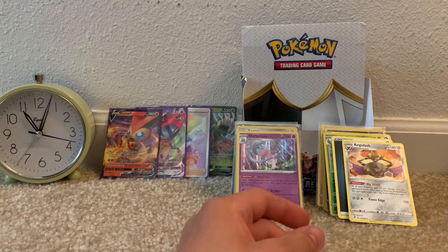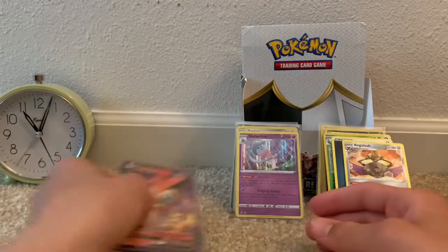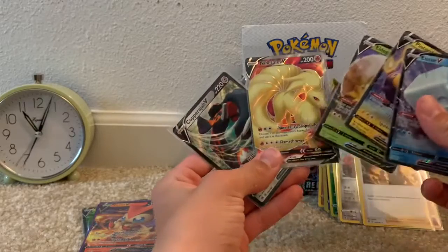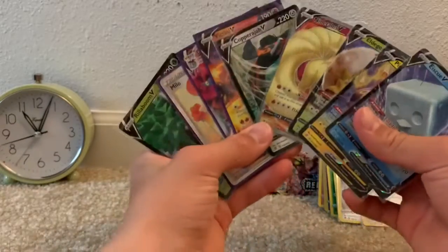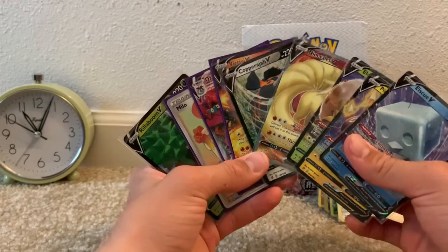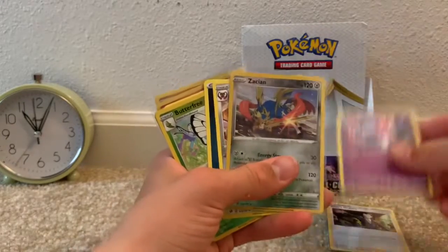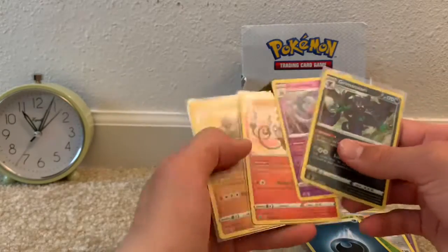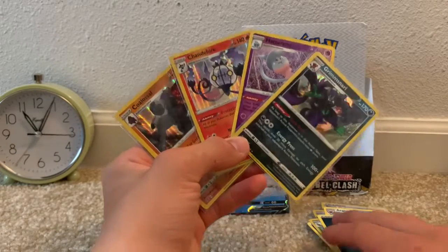This booster box was not bad at all. In part one our Ultra Rare pulls were Victini V, Dragapult VMAX Full Art, Milo Hyper Rare, and Rillaboom V. In this second half we got a Copperajah V, a Ninetales V Full Art — which we were on the hunt for — a Pincurchin V, and an Eiscue V. In all, we pulled nine Ultra Rare cards in this booster box, including one Secret Rare/Hyper Rare, one Full Art VMAX, and one V Full Art we were hunting. Other notable pulls were Boss's Orders Holo, Hatterene Holo, Zacian Reverse Rare, Aegislash Rare, Butterfree Reverse Rare, and some holo cards from the first half: Coalossal holo rare, Chandelure holo rare, Hatterene Reverse Rare, and Grimmsnarl holo rare.